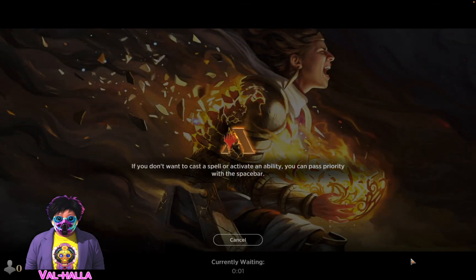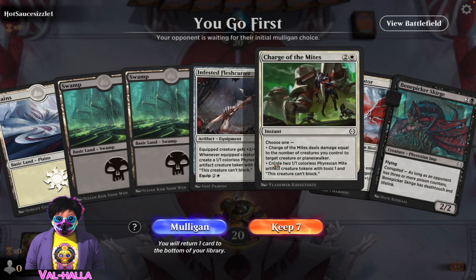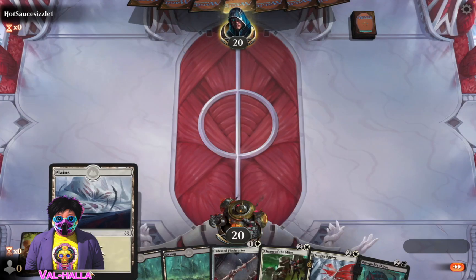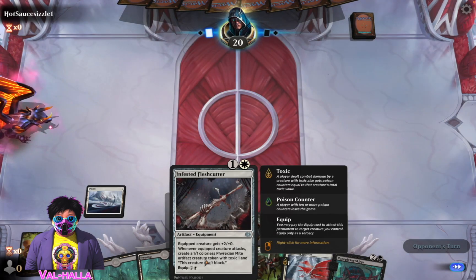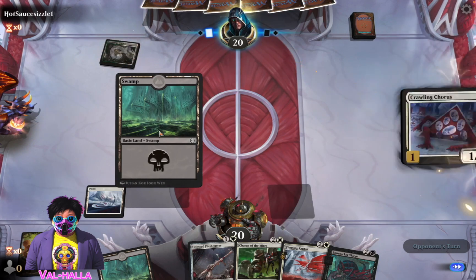Black-white, two colors this time - not three, because no dual lands makes me a sad boy. Alright, let's see. A two drop, a three drop, and another three drop. I'll keep it. Not bad, not bad at all. That just made a token, but I can see why that would be too gosh darn good.